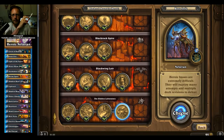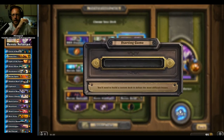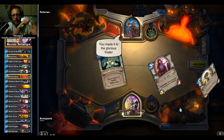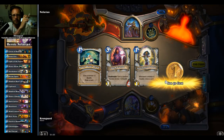All right guys, take two on Nefarian — heroic Nefarian against Anduin. I got rushed out of the board last time. I hope to do better this time. I really need to play my things the right way, draw the right cards. I think this is better.